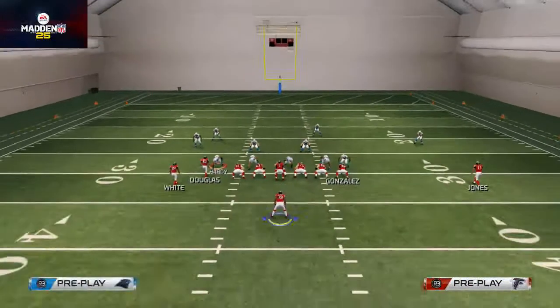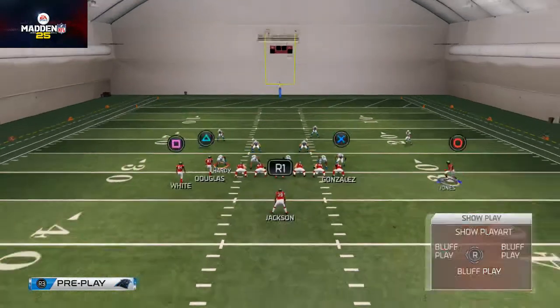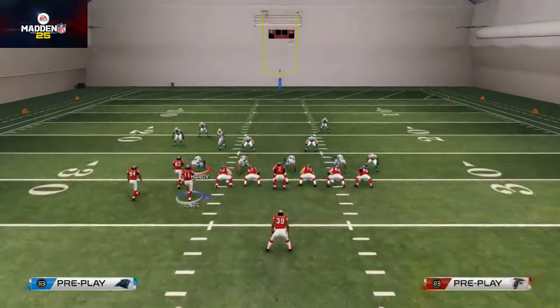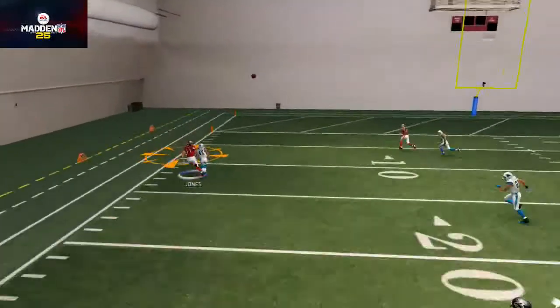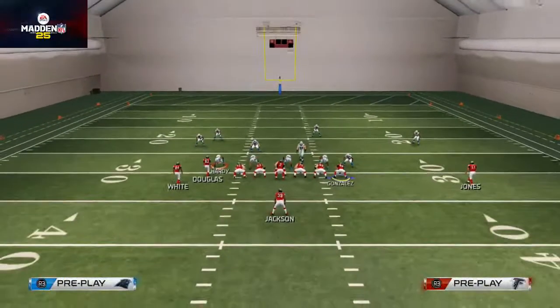One final note: if they start blitzing you to stop the run because they know this is your run formation, when we motion Julio Jones we can use that as a pass lead up in cover zero — he's going to have a one-on-one over the top, so try to make a user catch and go up for it big.